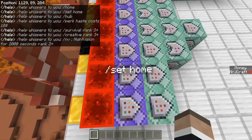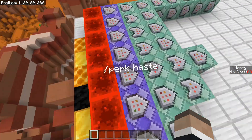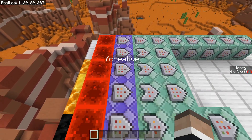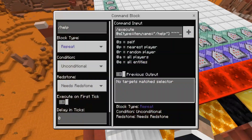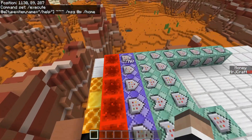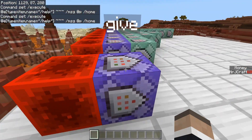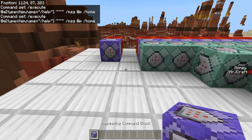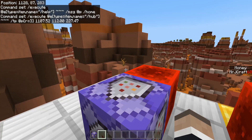So we have slash hub, slash set home, slash home, slash perk haste, and slash help — which is basically just doing a slash message kind of whisper to the nearest player. Let me show you how to do slash hub. We're going to be executing at the location of an item named slash hub, and teleporting the player within a radius of three to that location.